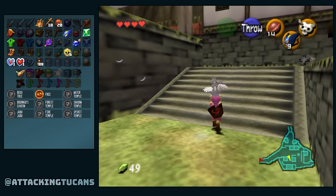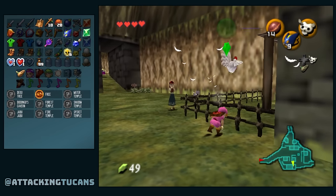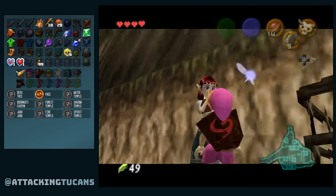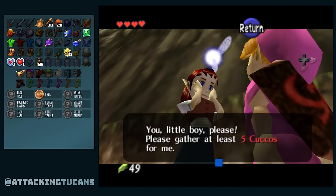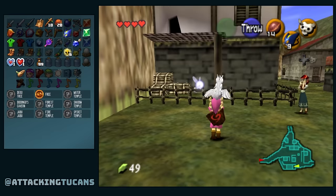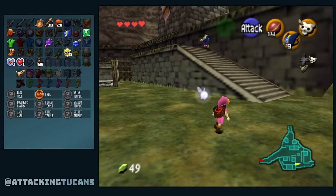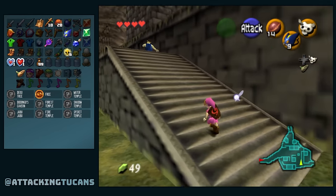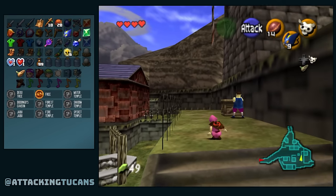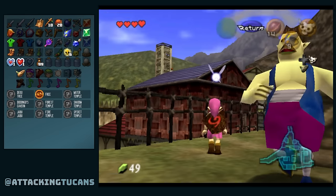Okay, so we have random cucco number one. I'm not sure how many chickens we need to save for Anju — five out of seven, not too bad. We'll name them Monday, Tuesday, Wednesday, Thursday, and Todd. Perfect names. Dude was telling us the time.